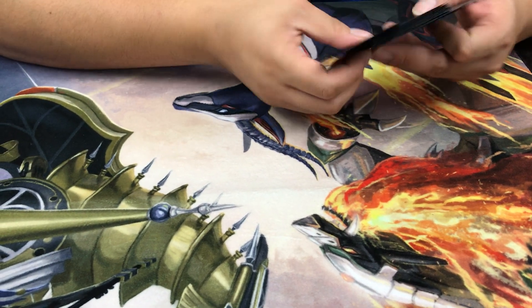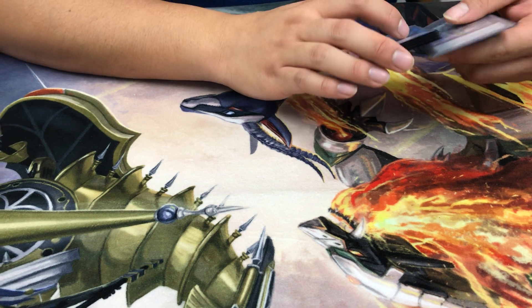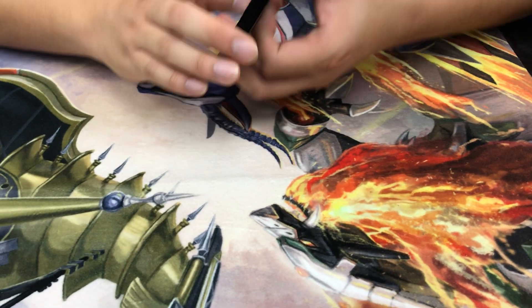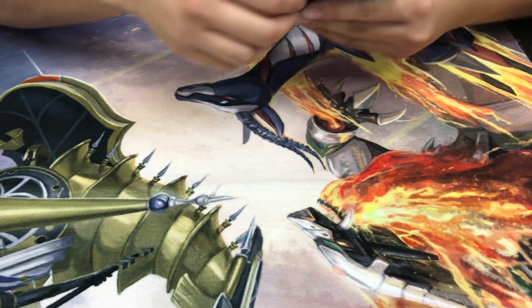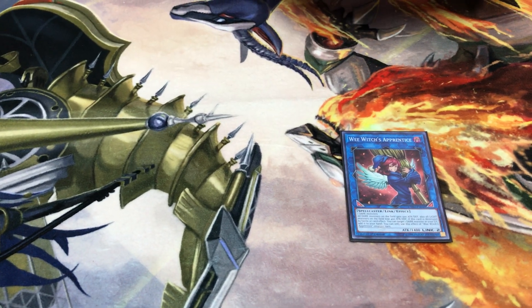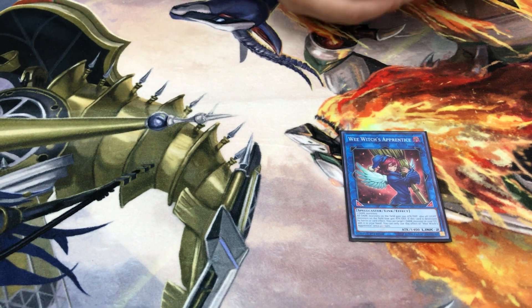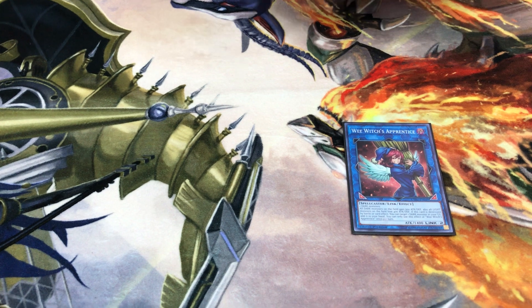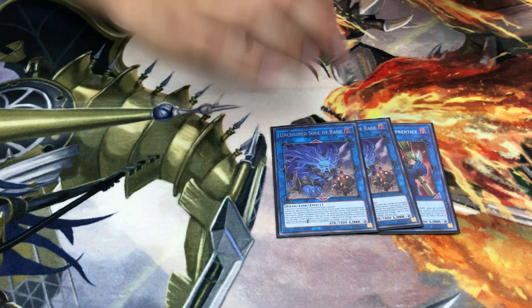For the extra deck: a bunch of links, one Xyz, and the rest are side targets. One Wee Witch of the Stone — a dark monster that pumps Unchained monsters and adds back more darks.